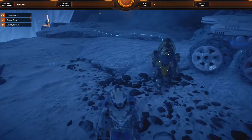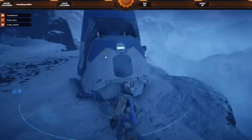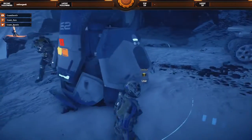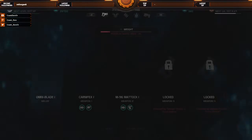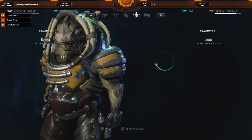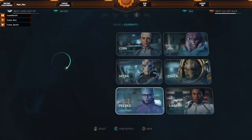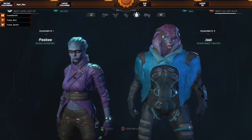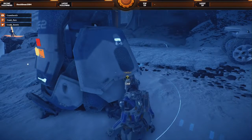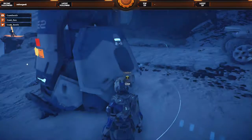Activate the Vault and environmental conditions theoretically improve. I want to keep Jaal in the party, but I'm going to swap out Drac for PB for now. And then save my game.